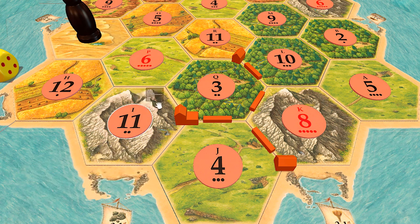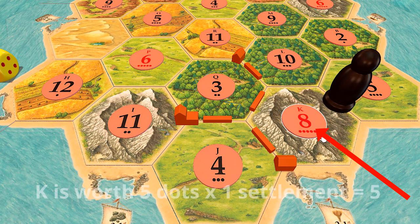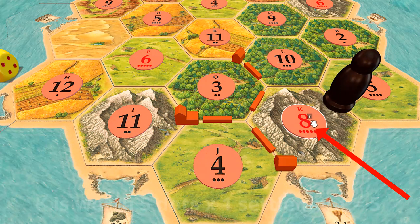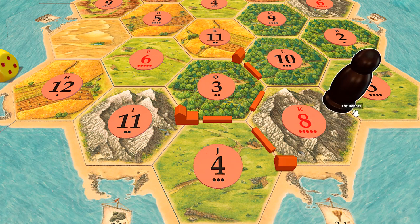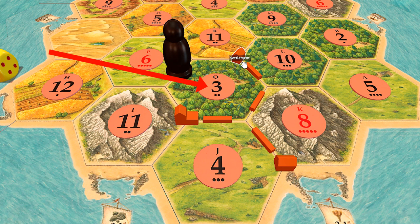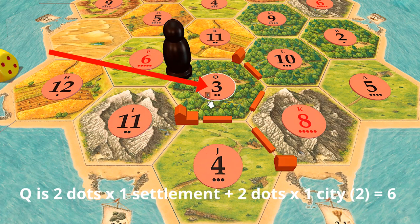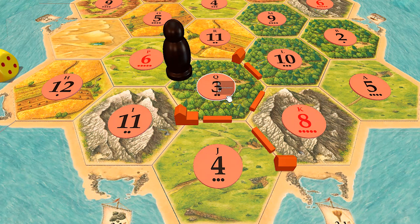You might be looking at space K because it's an eight, but there's only one settlement there — it's worth five. Next, let's look at space Q: there's a city and a settlement on it. Q is worth two, so counting it up: one, two, three, four, five, six — it's actually a better space than space K.